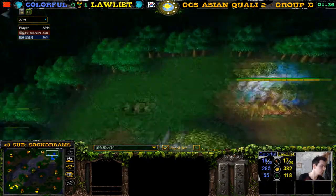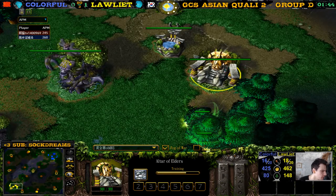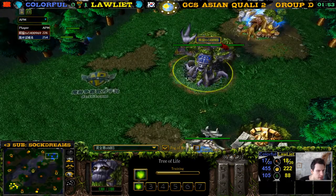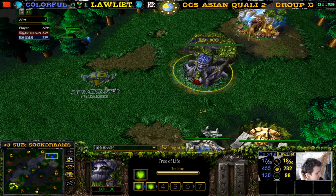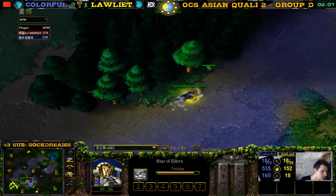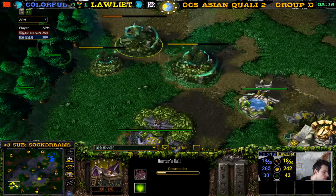Okay, do we have a mirror? We have demon hunter — oh no. Both priestesses! We saw a game earlier on this map with demon hunter versus demon hunter — why do I have a priestess against a priestess? Did they agree beforehand to play priestess mirror? Or is it just coincidence? There's a frog blocking the priestess — what a beautiful frog block! And there's Ancient of Lore, there's a Hunter's Hall for Loliath.